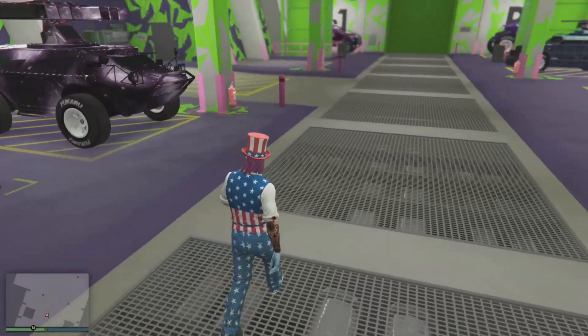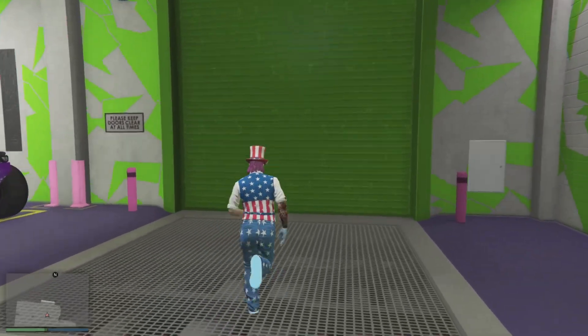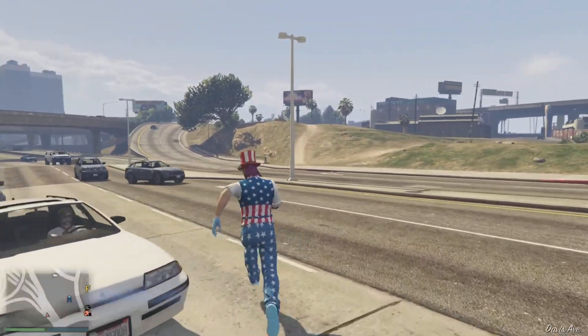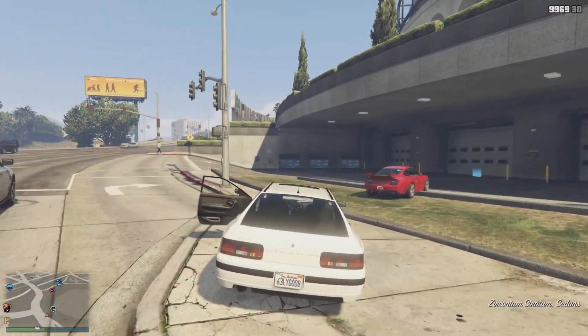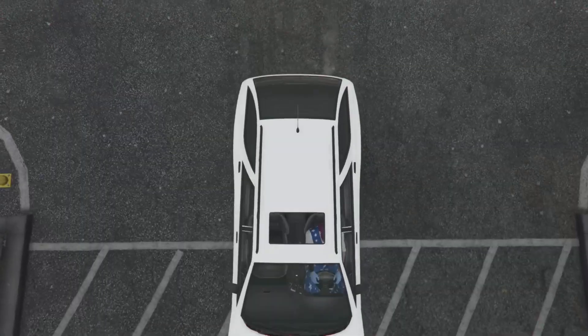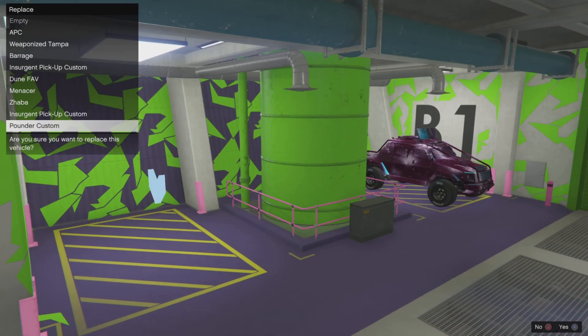I'm going to do a quick count and make sure the garage is actually full, which it is. I don't have the Cerberus in here — the big fuel tank — so it can only hold nine cars, so it's full. From here, what you want to do is go outside and get into a street vehicle. I'm going to take this car, drive it into B1 Garage, and put it over top of that Pounder. Go to B1, accept the alert that it's full, replace the Pounder. As you see — boom — replace the Pounder Custom.